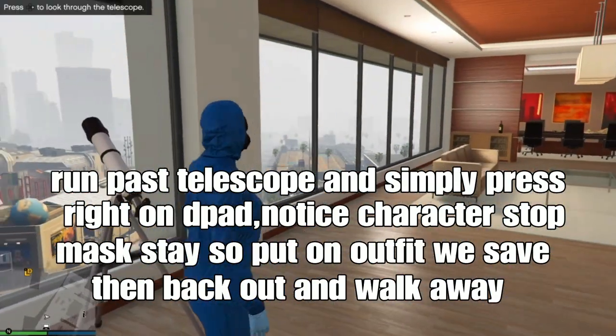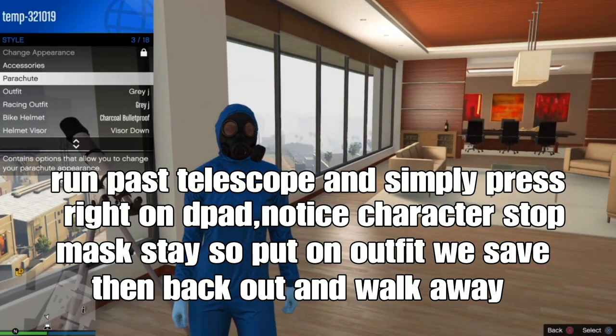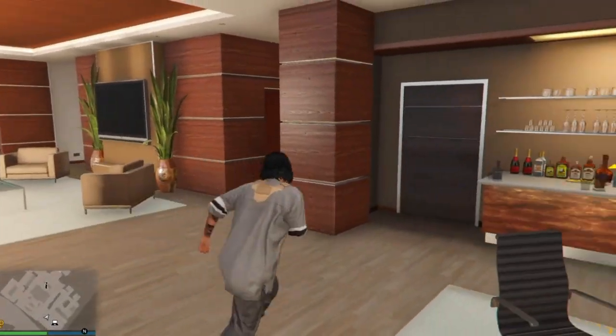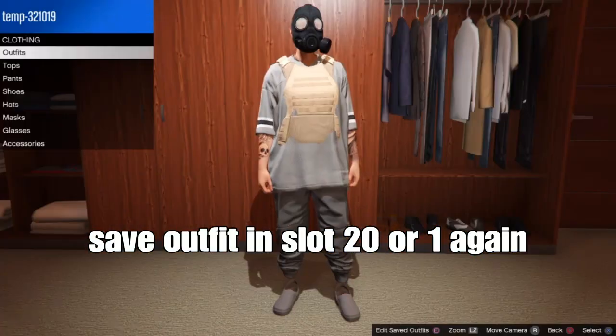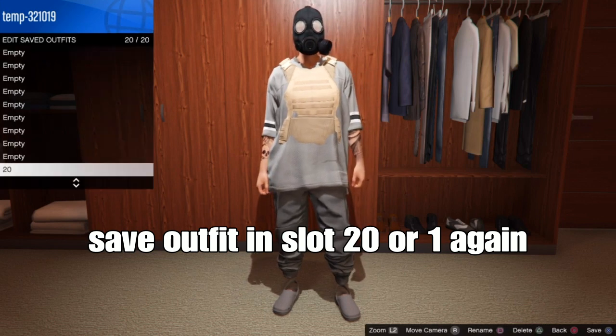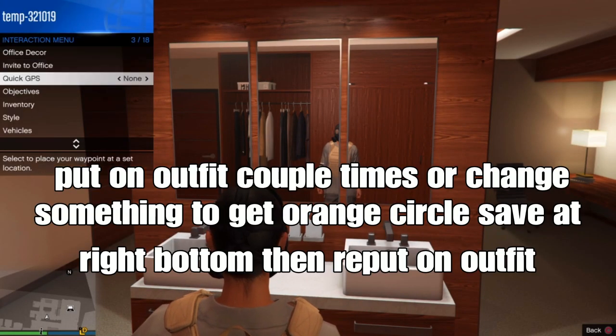You'll notice your character will stop and your mask will stay. Put on the outfit you saved in slot 1 or slot 20, then back out and walk away from the telescope. Your mask will now be transferred onto your outfit. Save your outfit in slot 1 or slot 20 again.